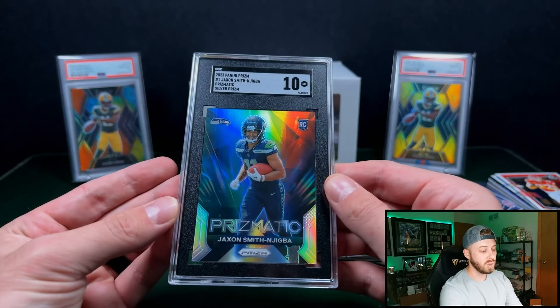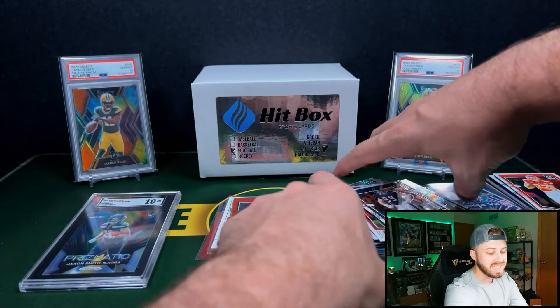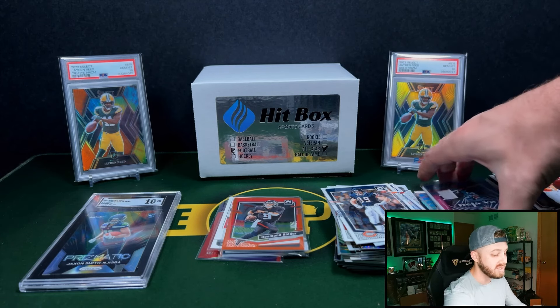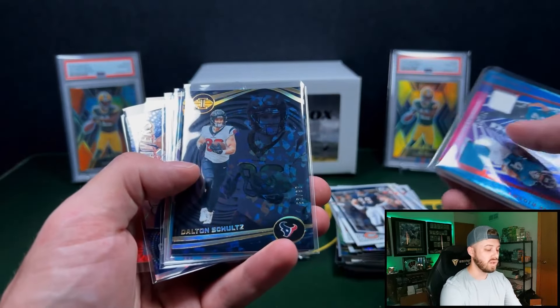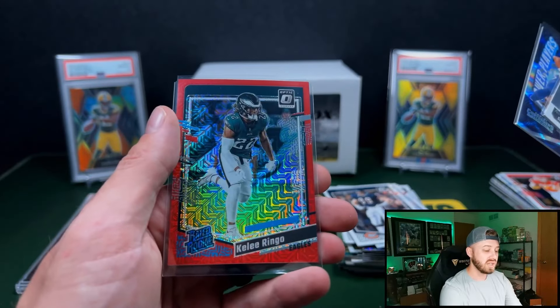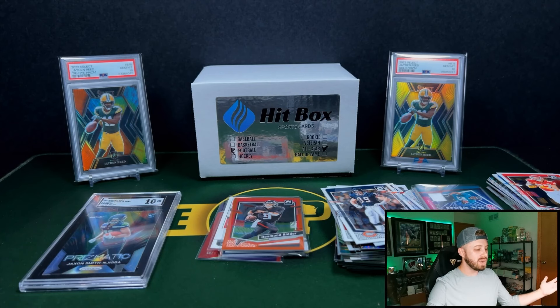We didn't totally skunk out — JSN on the SGC 10 Prismatic. But yeah, that's kind of the gist of this product. Subscription boxes are very hit or miss. I absolutely love doing them because you get to open a variety of packs. First box recap: Dalton Schultz, Josh Downs, Josh Downs out of 149, and a Keeley Ringo on the red mojo. Fun products — I enjoy being able to open up multiple different packs; it's a nice change-up. Let me know what you guys think down in the comments. Remember to like and subscribe, and I will see you guys next time.